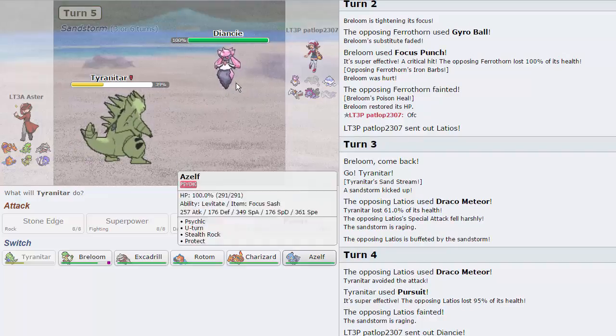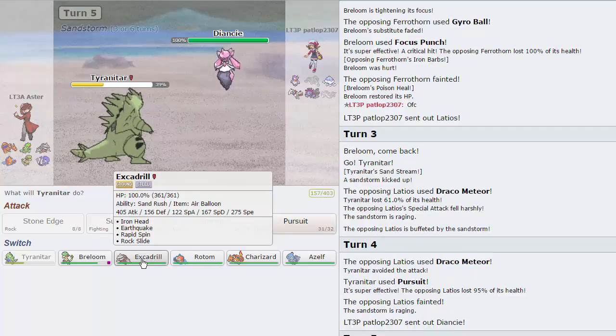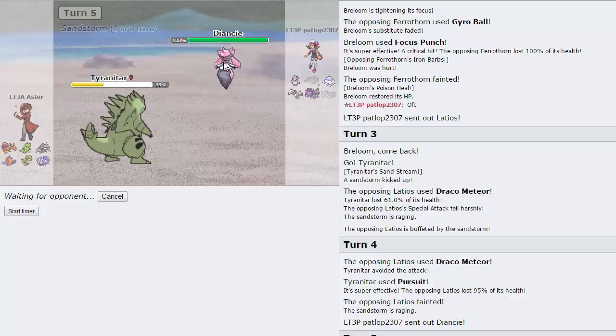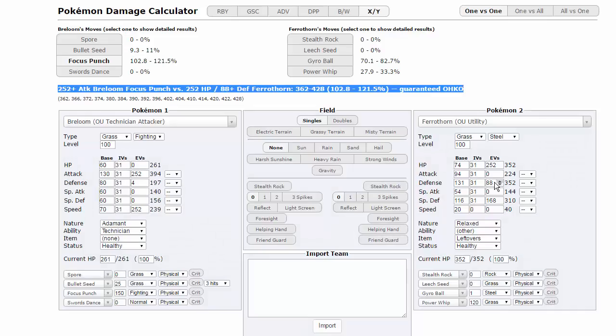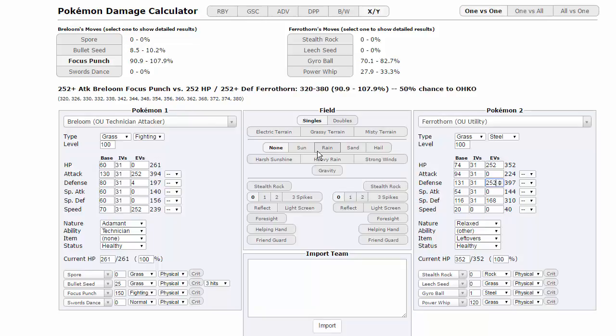He goes into Diancie here. I don't really have a countermeasure to Diancie other than going into Drill, so I'm going to switch into Drill. I think that's fine, actually — Max Defense, by the way. The roll is still in my favor. Even if you're Max Defense, let me just see 252 EVs — Focus Punch does 90 to 107. Okay, so the roll isn't in my favor, but if he's Max Defense, he's bad.